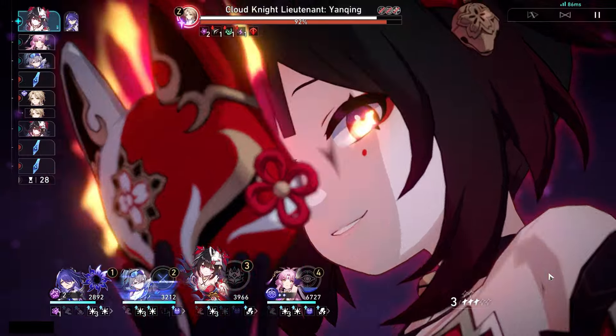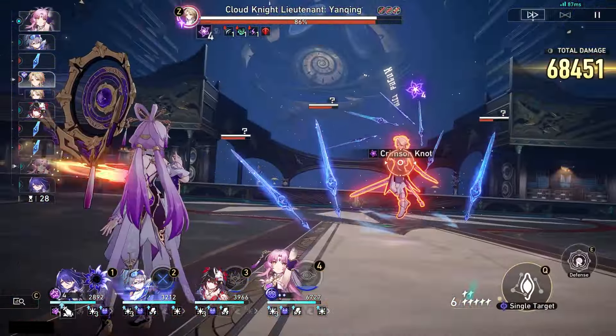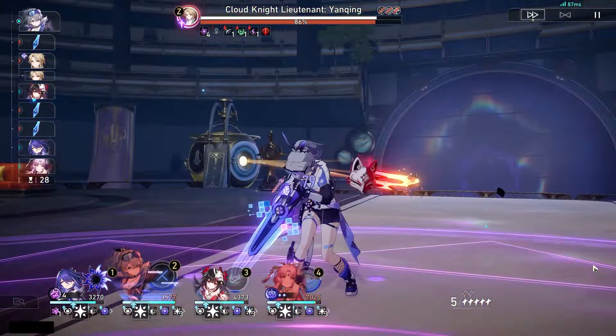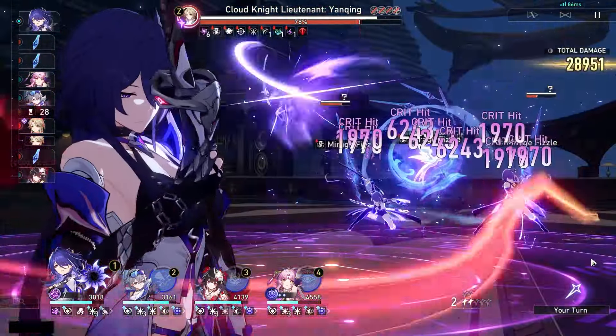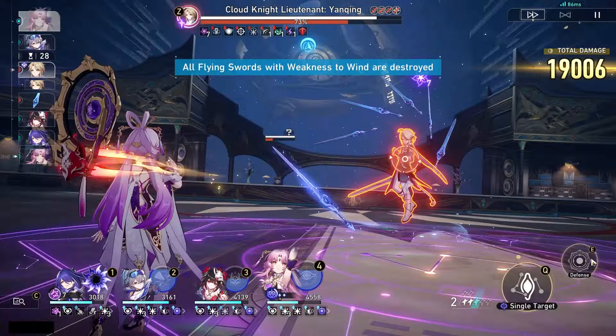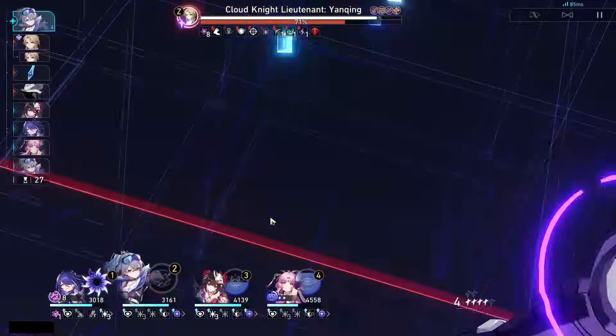If E2 would make that super big difference, it would have been slightly a turn-off point. But thankfully, after using her at E0 S1 and seeing how fast you can get her ultimate with one Nihility character, that definitely solidified my opinion. I do think Acheron overall is probably, if not the best DPS in the game, even at E0 S1 compared to others.